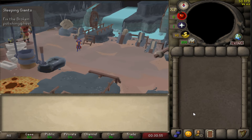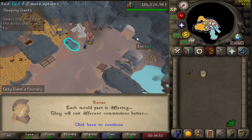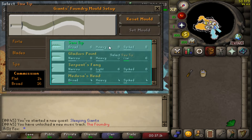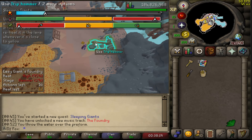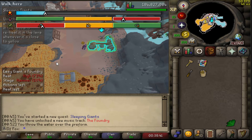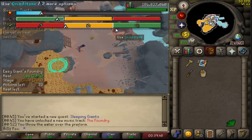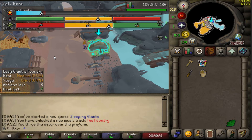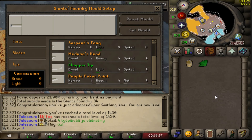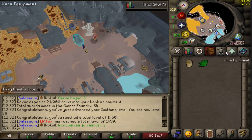I headed up to the desert and did the Sleeping Giants quest. The quest is really short and easy. It is just an introduction and tutorial for Giants Foundry, which is a smithing minigame that lets you use normal bars or metal items to make swords for Giants. The point is that you get more XP per bar than normal smithing, which means you need less bars and in total less resources to finish off your smithing goals. This was a pleasant surprise — I got 1450 total level just because I hit 88 smithing.